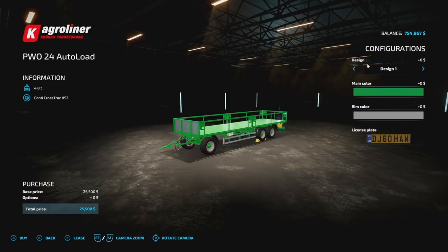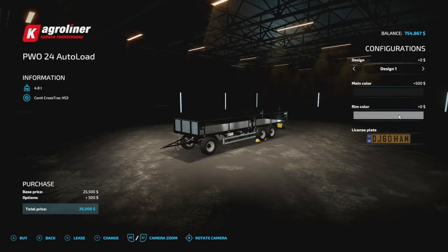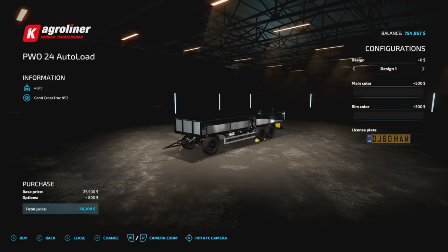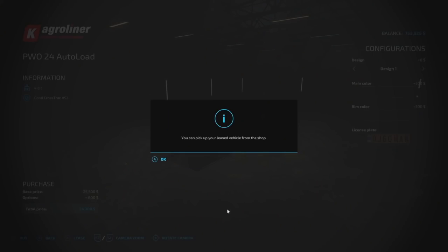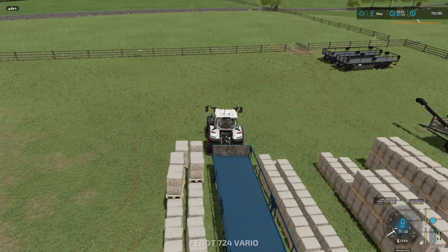We just got to figure out what color we're going to make it. I think I'm just going to stick with a standard design — same thing we've been used to. Actually, I might just go with an all-black look so it separates itself from the ones we've already got. This will be perfect — we'll lease a couple of these. Boom boom boom, done.